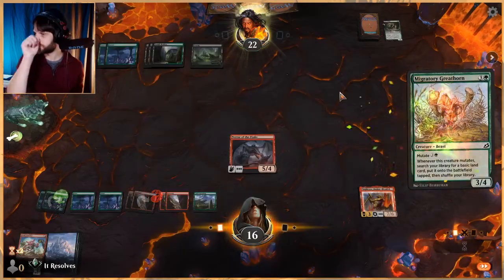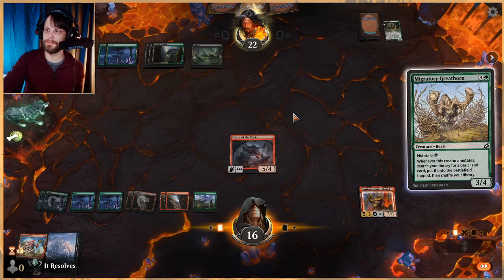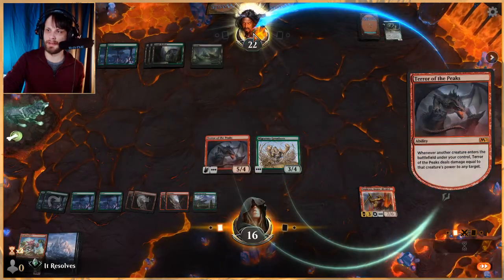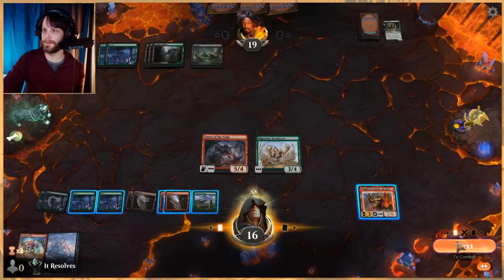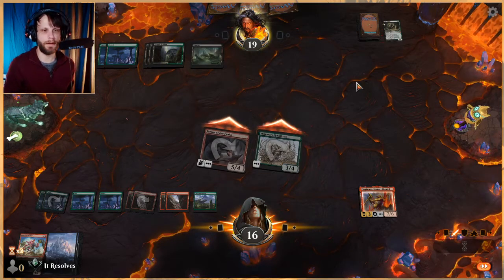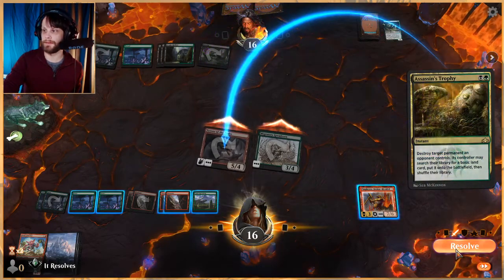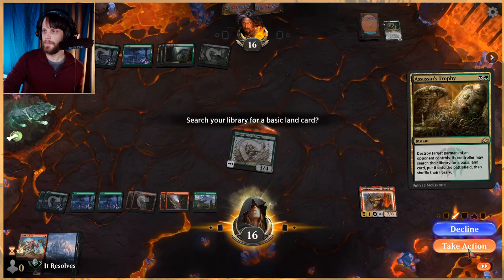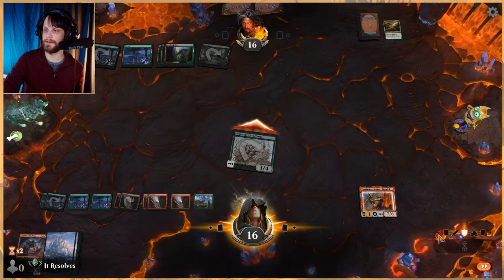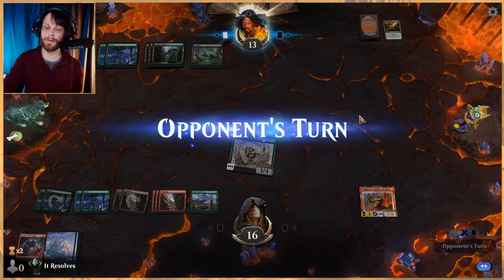I'm going to play this separately — I know it would thin our deck and get something else out, but I want to spread out threats. In a deck like this we're dealing with Assassin's Trophy and single-point removal, so I'd prefer spreading threats. You can see that if I had mutated onto Terror of the Peaks we would have lost both, so I'm really happy we did what we did.